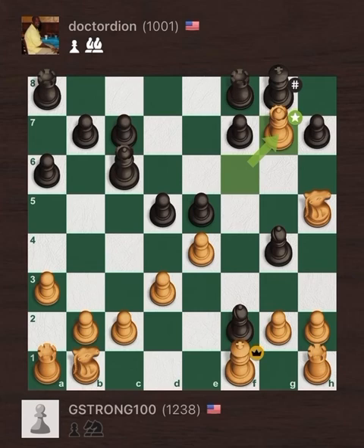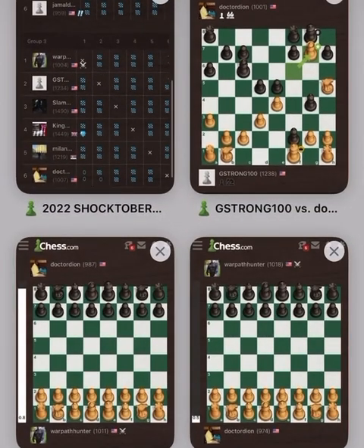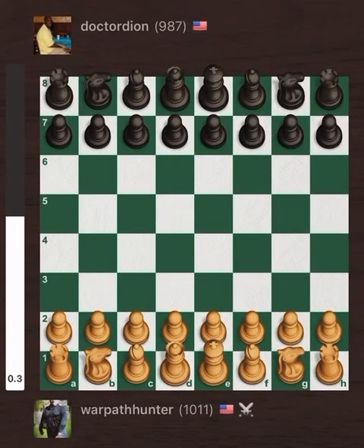The next game was Warpath Hunter with White versus Dr. Dion with Black. Warpath, who's known for using very unorthodox openings, didn't let us down this time either, as he opened with pawn to A3 — also known as the Anderson opening. Chess.com says this is a bad opening, aimed to give your opponent the first real move of the game. Somehow I don't think that was Warpath's intention — I think he just likes to play mental games with his opponents.